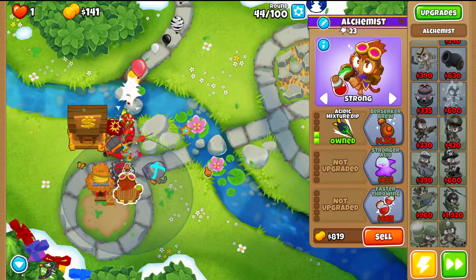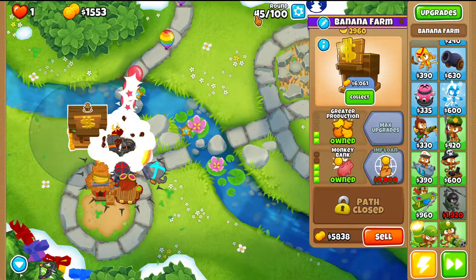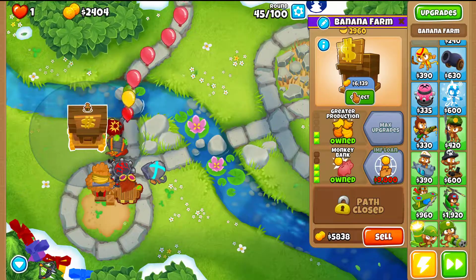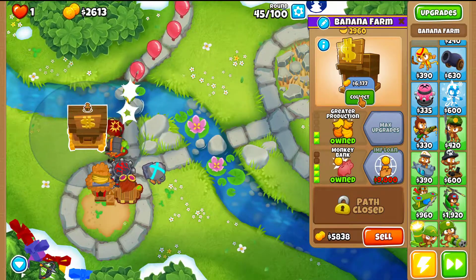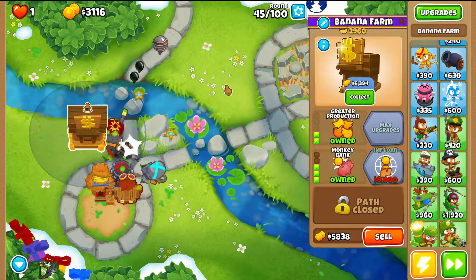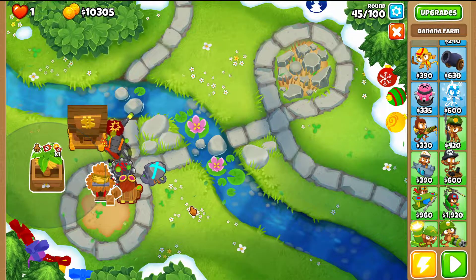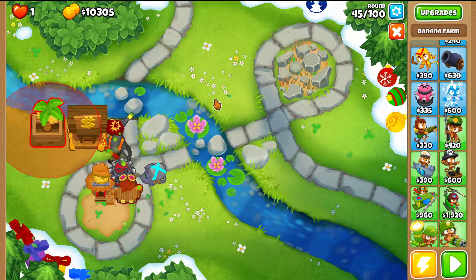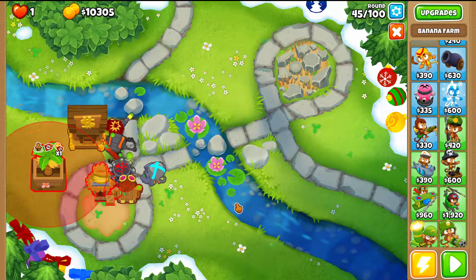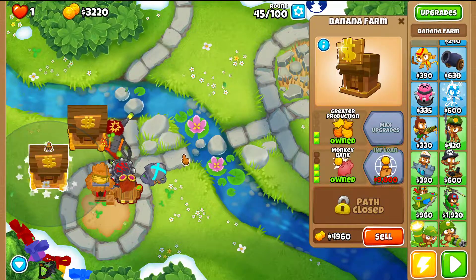Get the Alchemist to 2-0-0. At the end of round 45 you can collect the bank for 7,000 cash. Place a full new bank and save up as much cash as possible. Get the second farm to 2-3-0, leaving enough room on the top side to place another farm later.